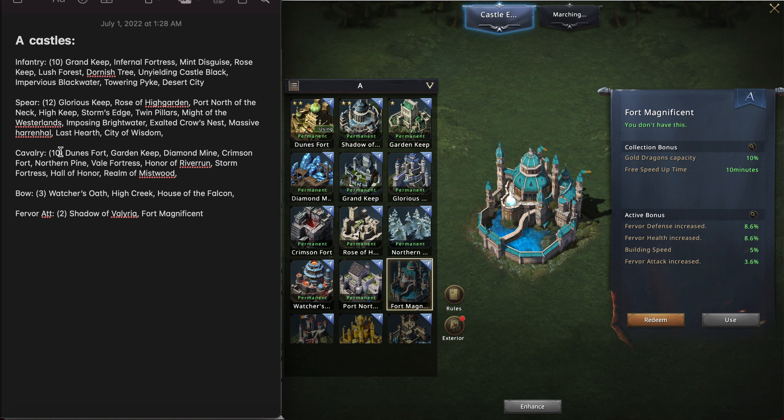If you want to get all 10 infantry or all 10 cavalry castles, that's going to cost you a total of 300 essence. You're going to get 280 of that over four months, just doing 70 each time from the recruitment pass. So you're going to get that fairly quickly — definitely worth getting.